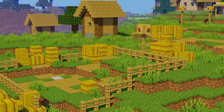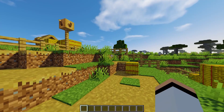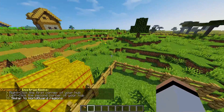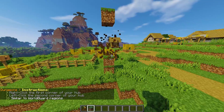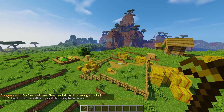Now let's get down to creating our dungeon hub. We're going to mark out the location or region where we want our hub to be. This is like World Guard regions — you select two opposite corners to define the region. Use the command slash dungeon set location and then the dungeon number; since this is our first dungeon, we'll use one.